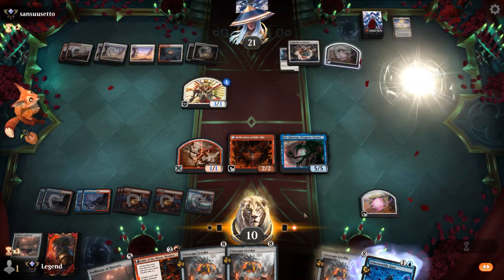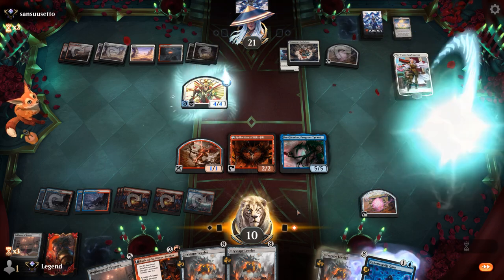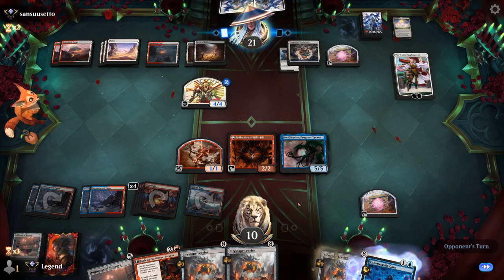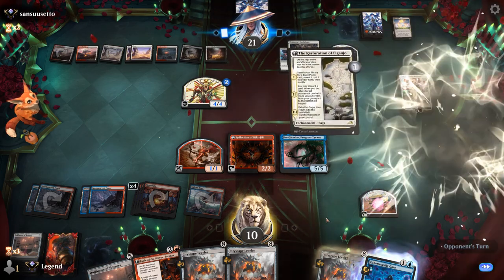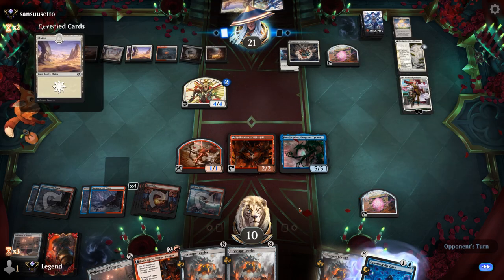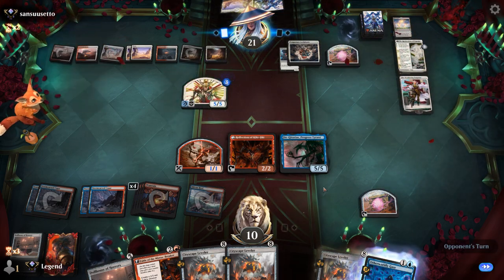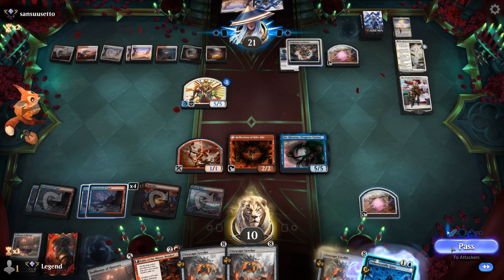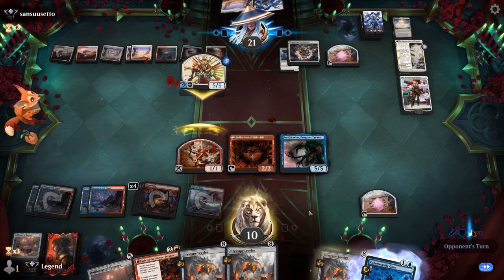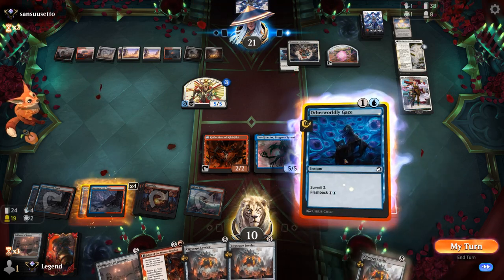Opponent runs out Emperor anyway. Counter on Samurai so it'll be able to attack past Gingitaxius. Could just jump with a Sniper now to preserve our life total, since Leveler will handle the Samurai quite easily. We can copy it with Reflection too so we might be able to one-hit KO the opponent — maybe an argument for just taking the damage. It's not like our opponent is going to burn us out with Gingitaxius in play. Let's just jump — no need to take unnecessary risks. End of turn Gaze.